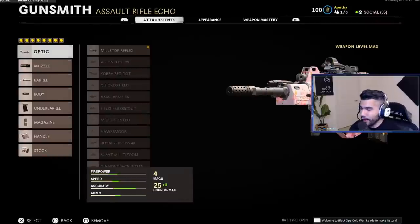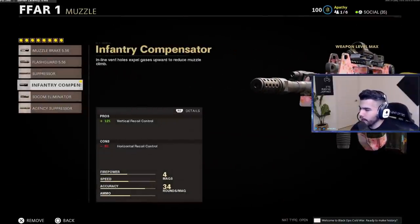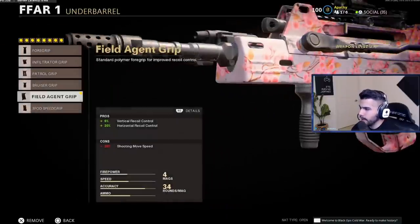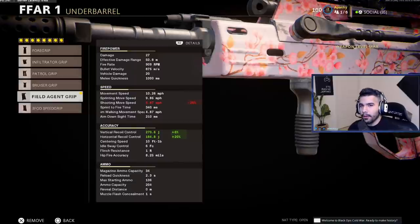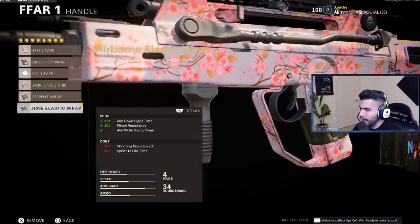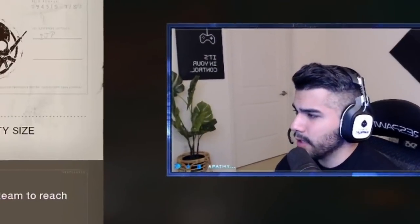Then we're gonna go straight to the gameplay so I can show you it is really good. For an optic you're gonna be running the Mil-Stop Reflex — I feel like this one is really good when you're trying to hit more accurate shots. We have the Infantry Compensator for vertical recoil control, the Reinforced Barrel for damage range and bullet velocity, the Basic Steady Aim Laser, and Field Agent Grip. What got nerfed hard was the horizontal recoil control, that's why it has such bad recoil now — so the Field Agent Grip is a must. We got the 34 Basic Round mag, the Airborne Elastic Wrap, and the Raider Stock.